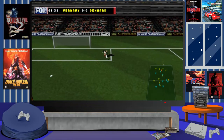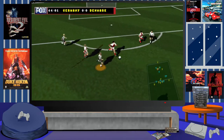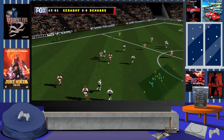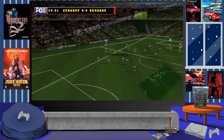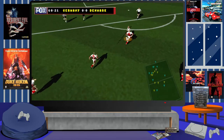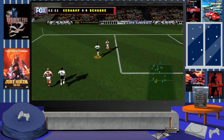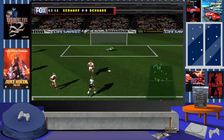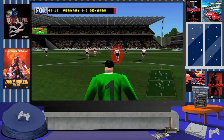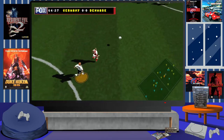If you played Actua Soccer 2, you'll know that for its time it was a decent game. Actua Soccer 2 was actually released in 1997, before the days where FIFA and ISS Pro really started to take off, so at the time it was considered to be one of the best soccer games on the PlayStation. But by the time this version came out, FIFA 98 was already showing dominance and ISS Pro was starting to gain in popularity, so only true die-hard fans would have bought these types of games.